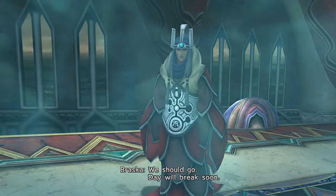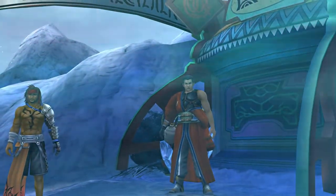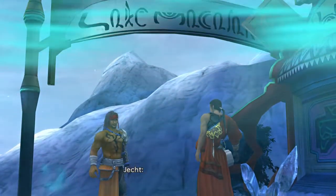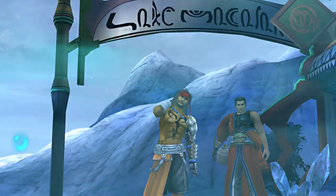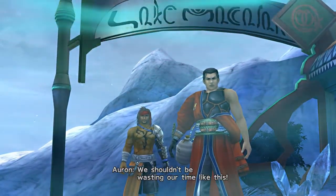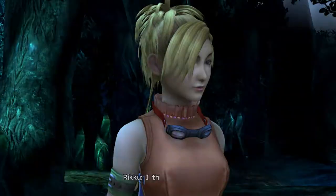"We should go. Day will break soon." I love how Auron's still standing there — young Auron with his arm not fully tucked into his jacket just looks odd. "Put your jacket on properly, man." "What's the matter? Afraid I might bite?" "Braska, you should take one too — it'll make a great gift for little Yuna." "We shouldn't be wasting our time like this." "Let me tell you what the hurry is." "What a killjoy."